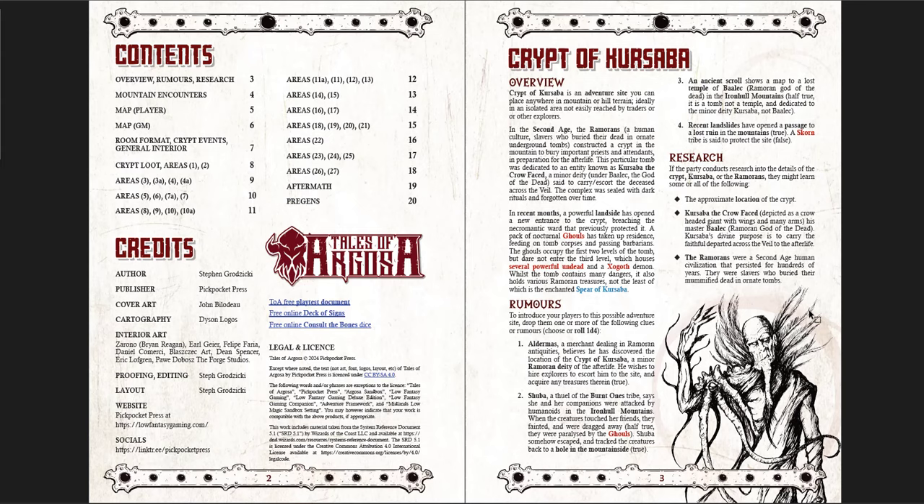The Crypt of Krasava is an adventure site, which is always really good — you just put these as sites into your world and adventures happen there. This is a sandbox in that sense. You get some rumors, which are mostly helpfully true or at least partially true. Rumors three and four are not fully true but they have elements that are true, and that's cool — useful in that regard. Players aren't going to feel entirely cheated if they have them.